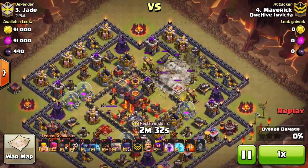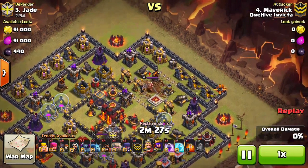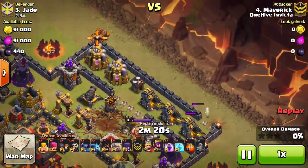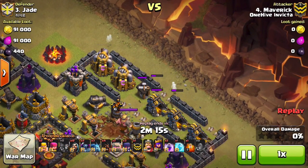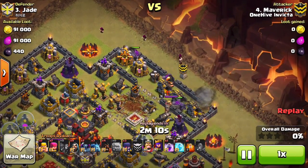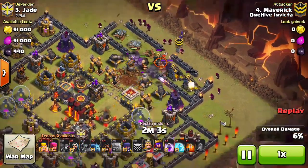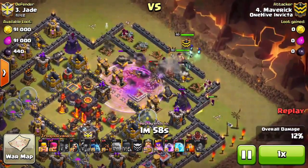He drops the Earthquake right in the middle of those defenses and boom — now there's an open compartment all the way to the core. All he's going to do is set up his wall breakers for his golem entry points. Wall breakers on the right, wall breakers on the top, wall breakers in the middle. Then golems fill those spots — actually three golems — wizards to back them up. Then the PEKKAs go down, so there's nothing the PEKKAs can go around the base — they're going to tank a lot for those Inferno beams.